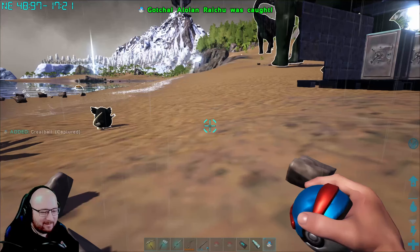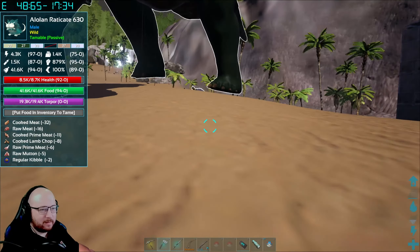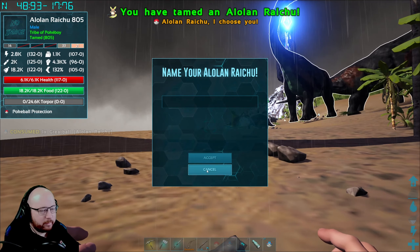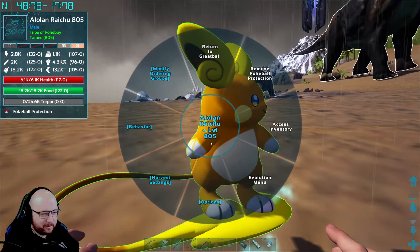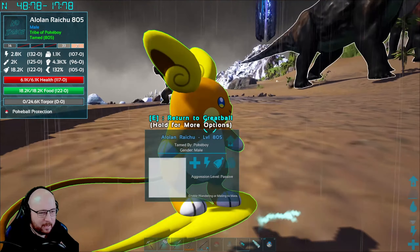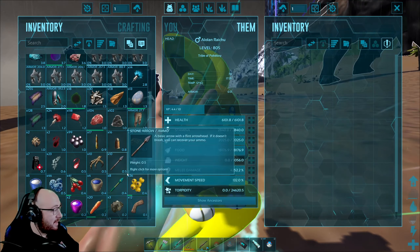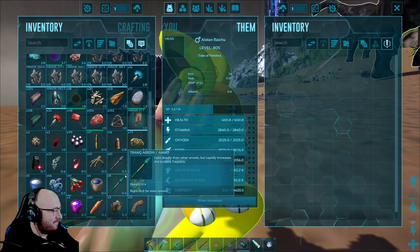Yes! We just caught our first Alolan Raichu. Let's see what they're made of. Raichu, I choose you! I didn't think I'd be able to ride on it — that's okay. Obviously there's going to be no evolution. He came in at level 805 as well.